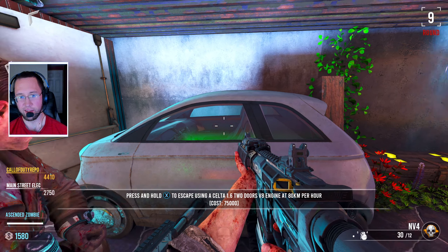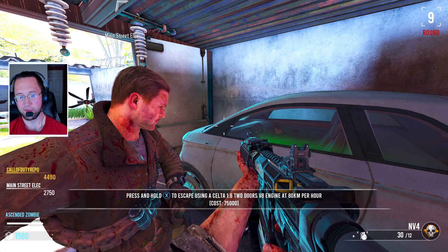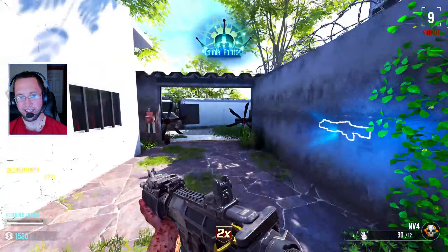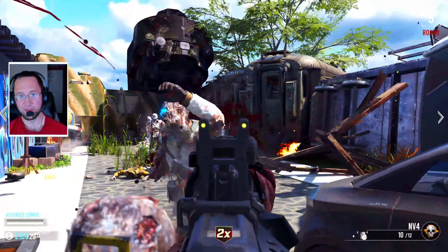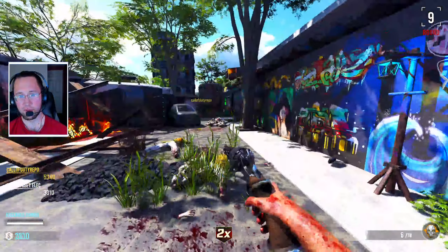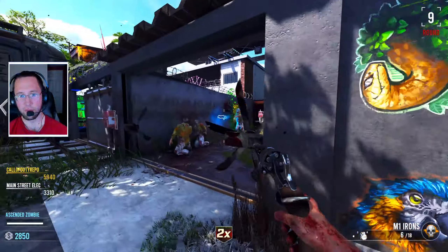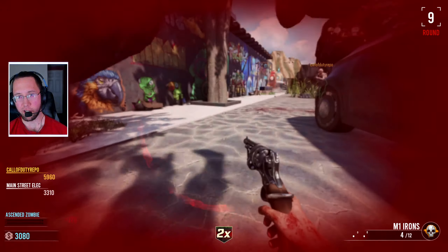Press hold to escape using a Stelta 1.62 doors V8 engine at 80 kilometers per hour. We're yeah, I don't think we're going to be doing it too much longer — we got past the hard part. The maulers, I think. I'm going to try the free perk arcade machines too.